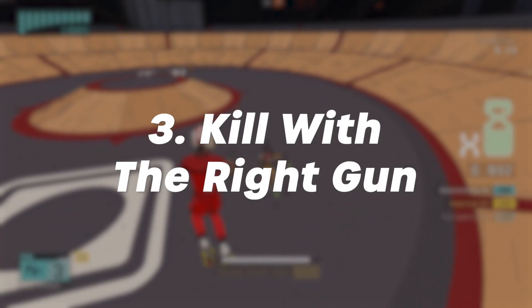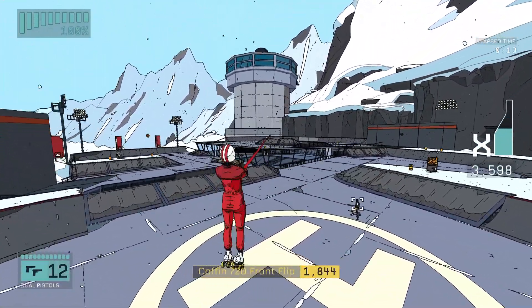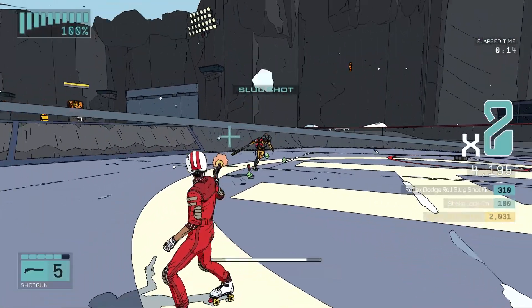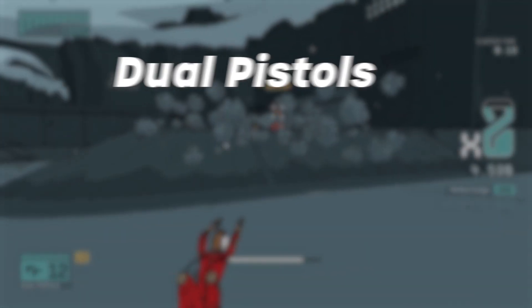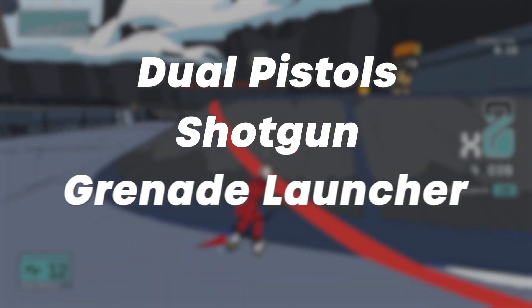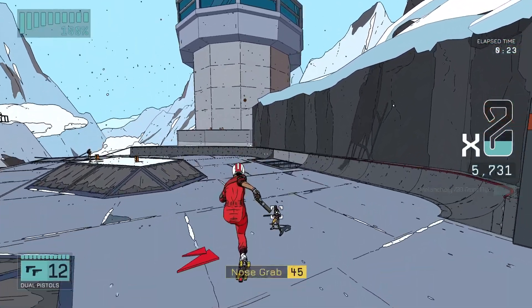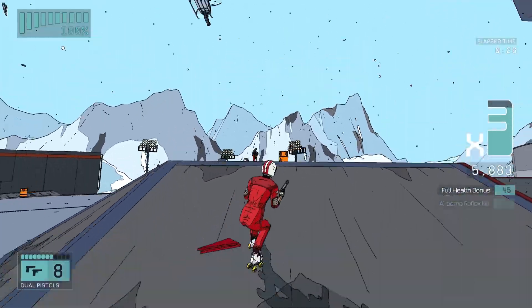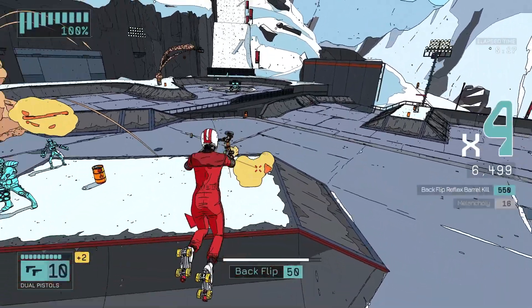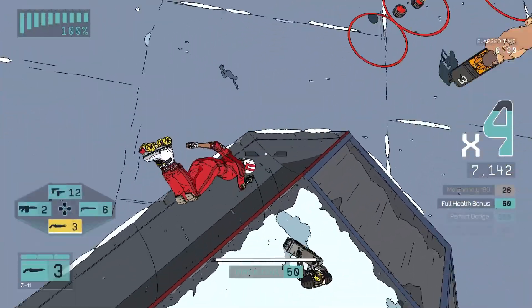Kill with the right gun. If you aren't pulling off a sick 540 coffin flip then you're probably shooting some guns. Rollerdrome allows you to use four different weapons: the dual pistols, shotgun, grenade launcher and the z11 laser shot. But with varying enemy types, one weapon might work for this enemy and not so much for another. If you want to be quick and efficient with your killing in Rollerdrome, you need to learn which gun works with which enemy.